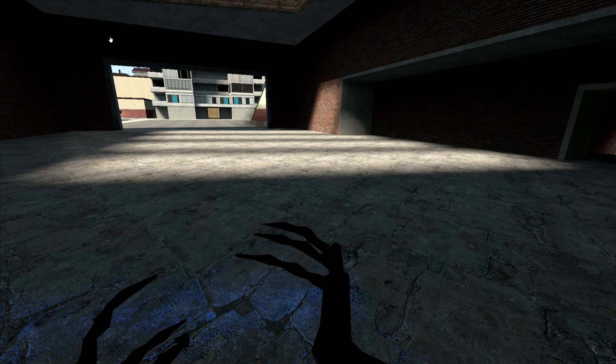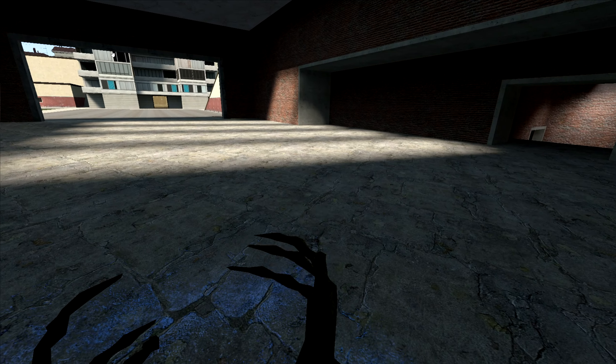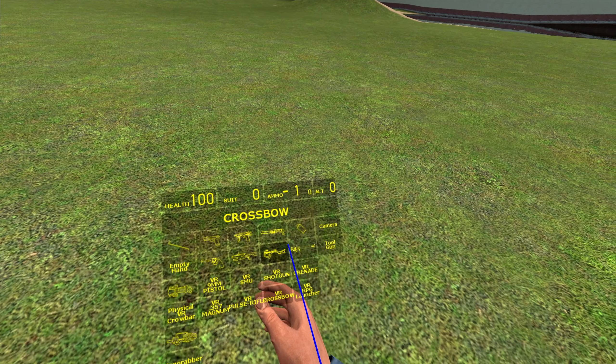Alright, so everything from switching weapons to opening up the menu — it's all here, including the context menu, and you can even do no clip. But we're gonna start off with the VR weapons.